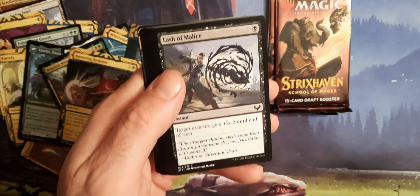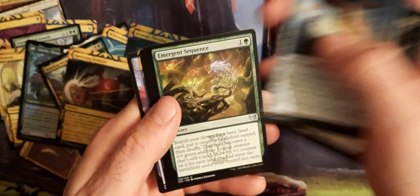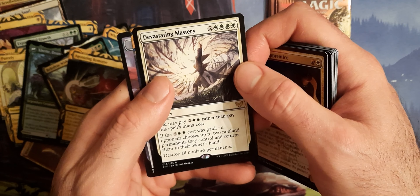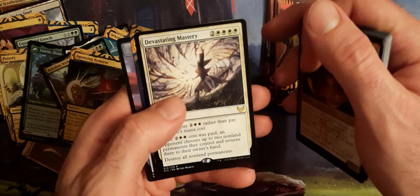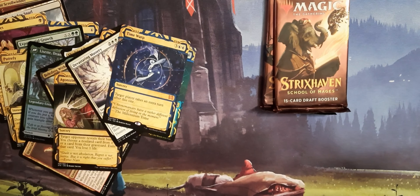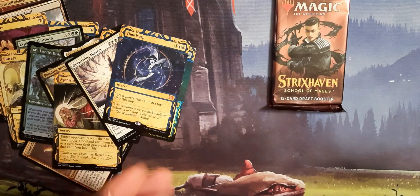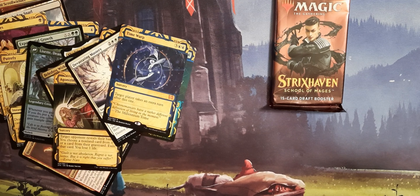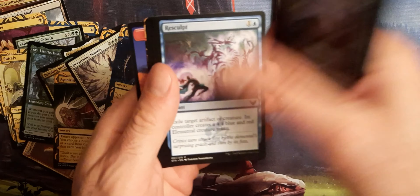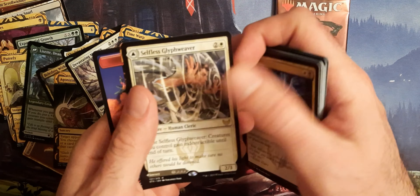We cannot wait to crack another Collector Box of Strixhaven, which we'll be doing soon. Devastating Mastery. And Time Warp, which is a Mythic. I never count how many Mythics I get per box — I always only ever look at the value. I should start tracking the Mythics as well.